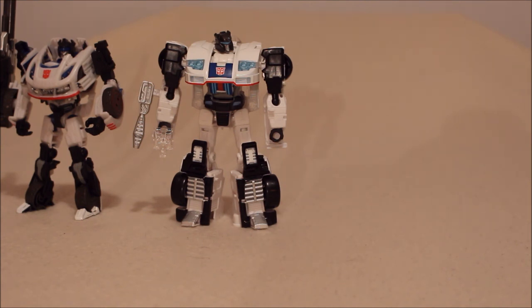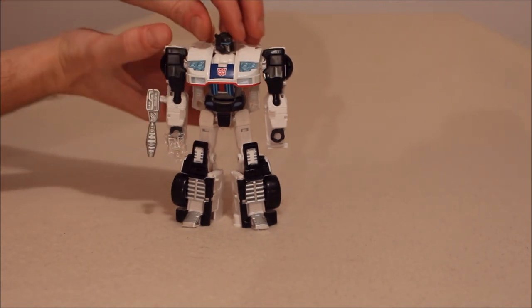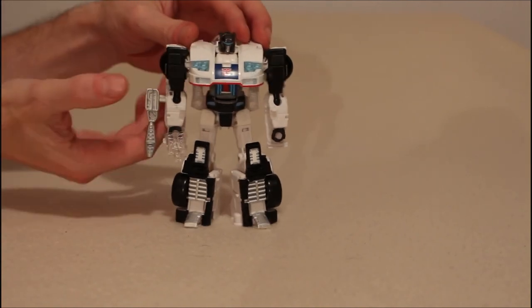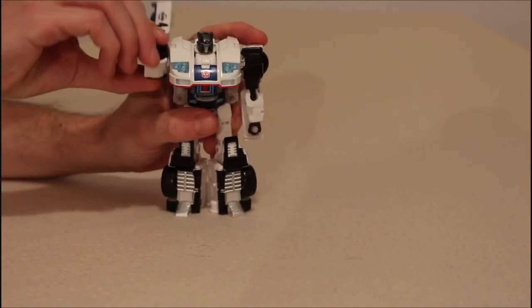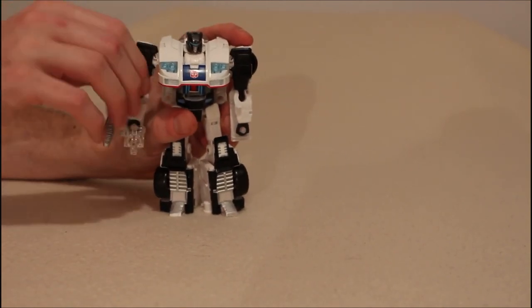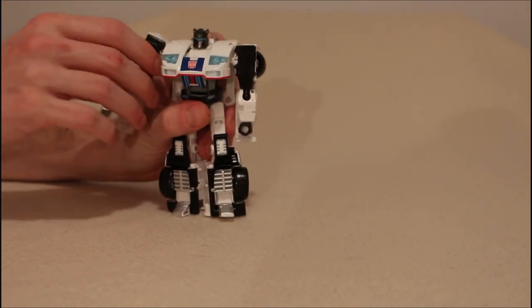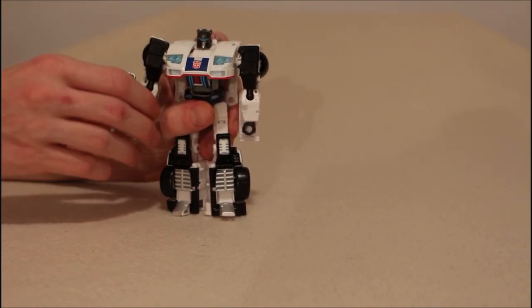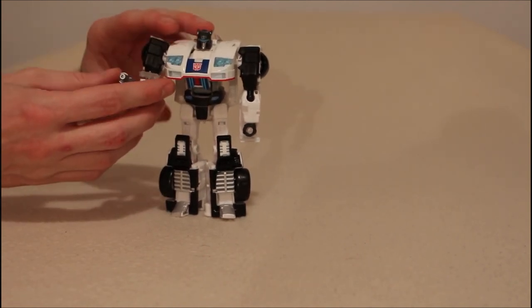I said that the articulation on the F.O.C. Jazz was a 7. So what's the articulation on this guy? Well, the head can go left and right. It can kind of wiggle up and down a bit. The shoulders are weird — they can go all the way around on a hinge, and there's another hinge up right here on the shoulder for it to go out.